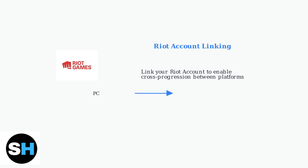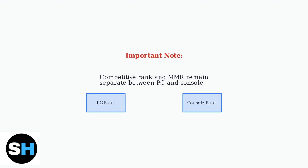To enable cross-progression, you need to link your Riot account across all platforms. This creates a unified profile that synchronizes your progress, whether you're playing on PC or console. However, there's an important caveat: your competitive rank and matchmaking rating remains separate between PC and console.